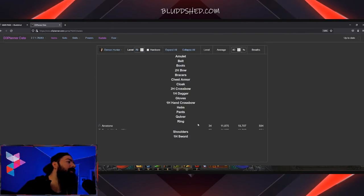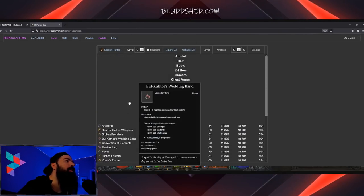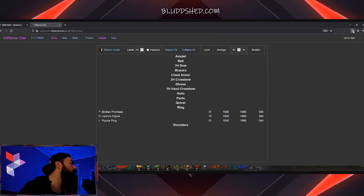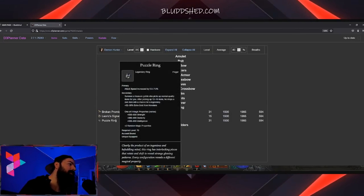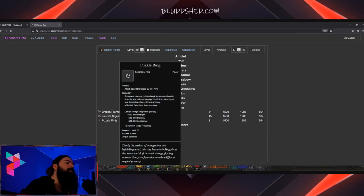If you roll rings at level 70, there's a boatload of rings — like 20 something. So by making a character level 31, you're severely limiting the item pool, and now you only have a 1 in 3 chance. You can see there's a Broken Promises, a Leoric Signet, or the Puzzle Ring. Now it can't be ancient, but it works the same as a level 70 puzzle ring when you put it in the cube — you still get the same effect.